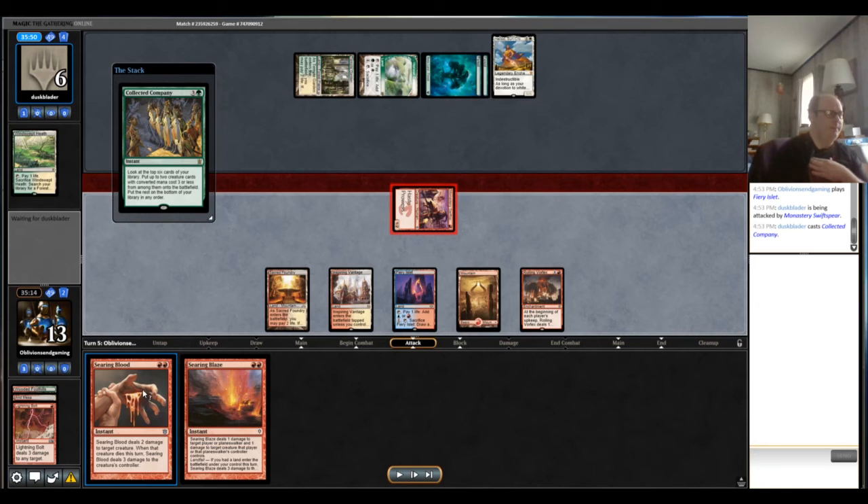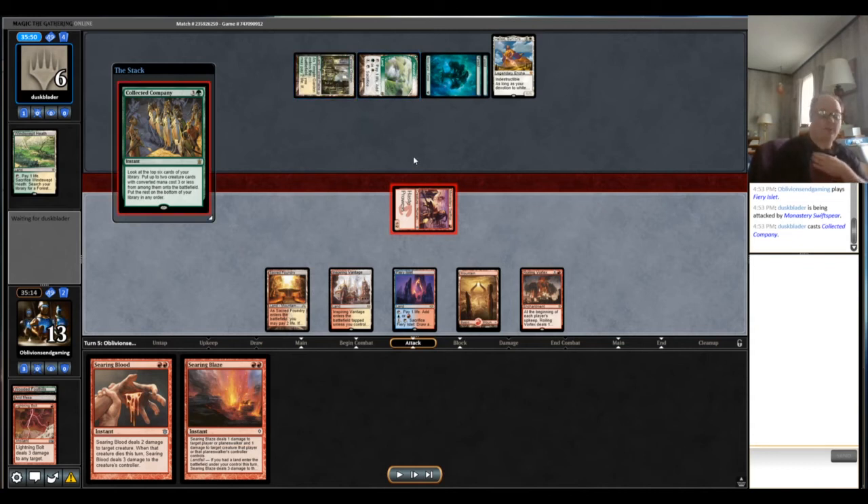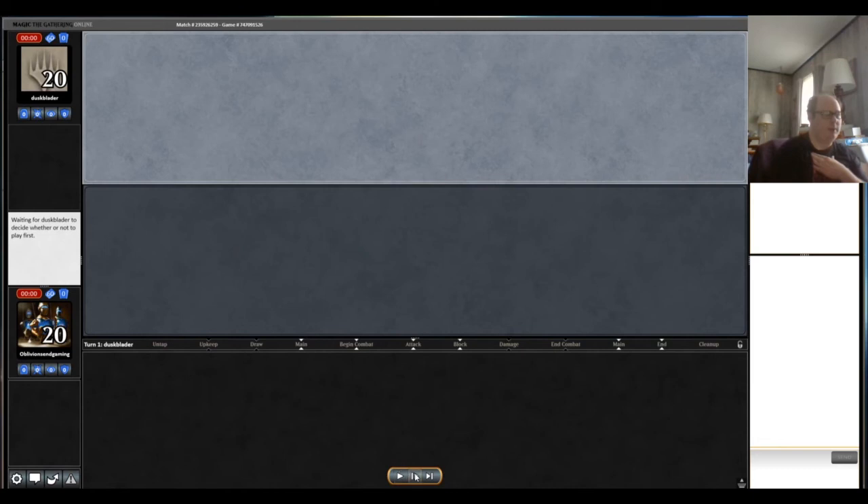We have a way to stop the infinite combo both through damage and through Roiling Vortex itself. Searing Blood here would force them to block with the other creature and put them to one since it kills most creatures in their deck, then Roiling Vortex finishes them off. A friendly reminder that Horizon Lands aren't free in aggressive matchups — from the other deck's perspective those lands are nice in attrition matchups but when your life total is under duress, chunking away one life at a time can certainly hurt.